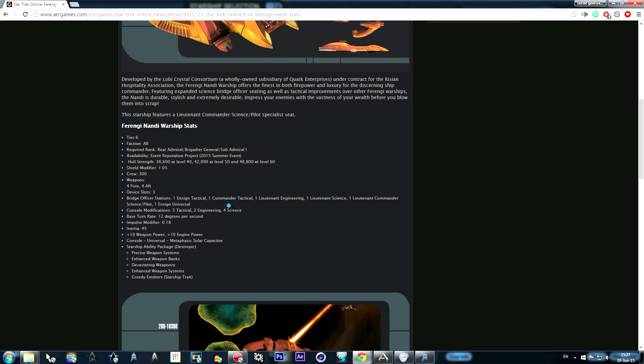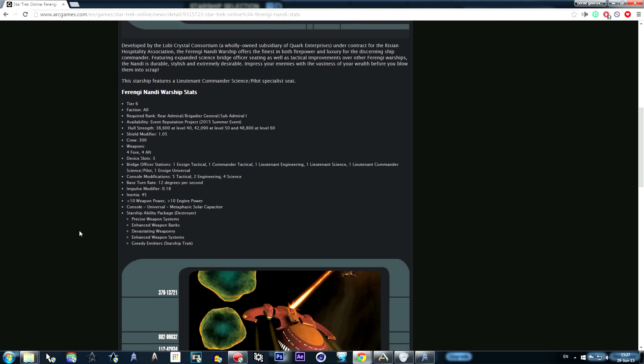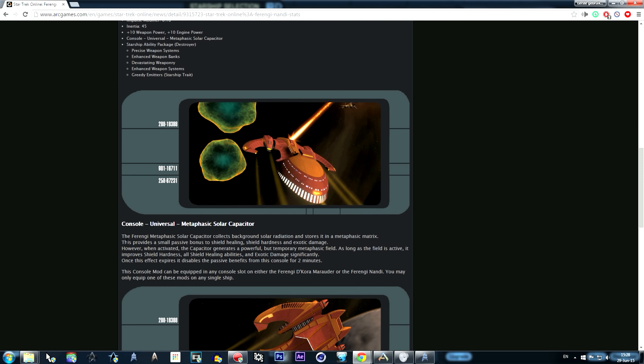It's also heavy on science abilities. Base turn rate of 12 degrees per second — really nice. Impulse modifier of 0.18, inertia of 45, plus 10 weapon power and plus 10 engine power. The universal console is the Metaphasic Solar Capacitor — no idea what that's going to do but we'll show you that in the game. Starship ability package: Destroyer. We'll show that in the game as well.